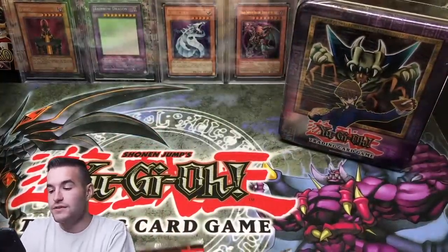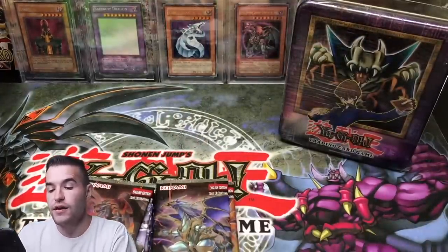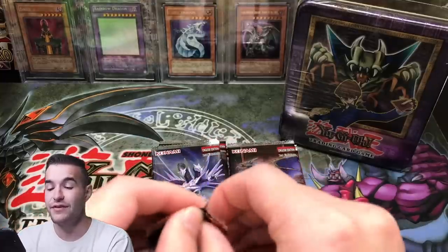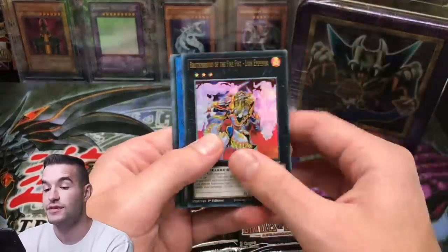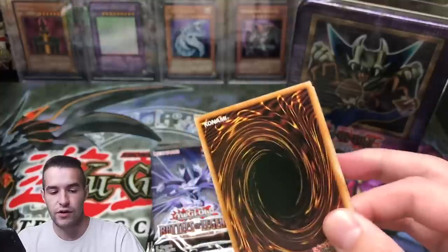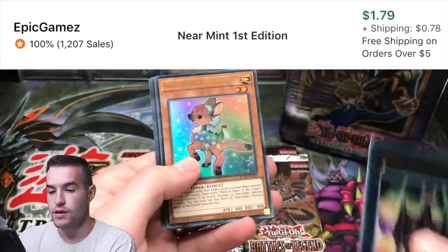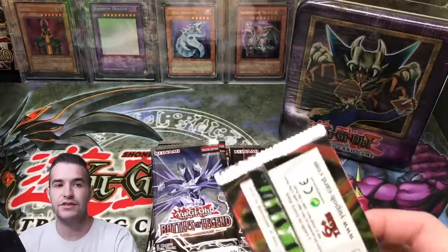We're also going to be opening some Battles of Legend Armageddon, because we are still on the hunt for Utopia and of course a 10k dragon. So we're going to do that before we get into the tin, and then open up some epic original Legend of Blue Eyes packs, which are pretty expensive these days, even unlimited. We have a Danger Jackalope right off the bat. And then the Metal Raiders are cool too — we can pull Summon Skull. It's pretty cool that you get two LOB packs. Oh, there's a Beast O-Lion. So I'm pretty hyped. I think that this should be pretty fun.